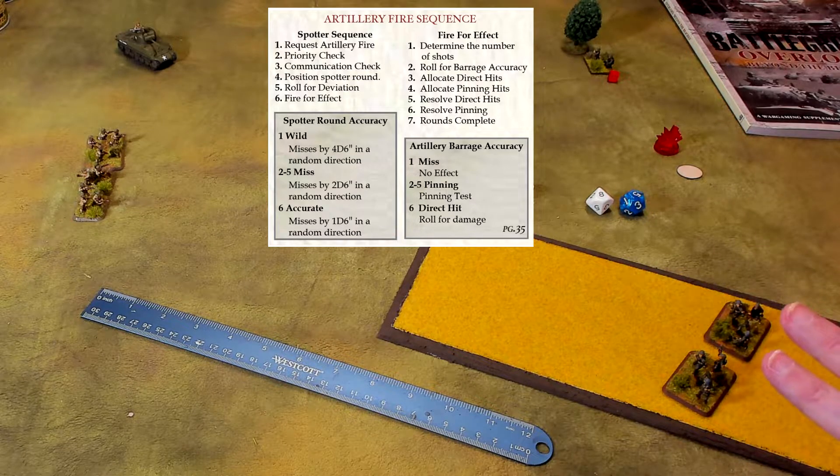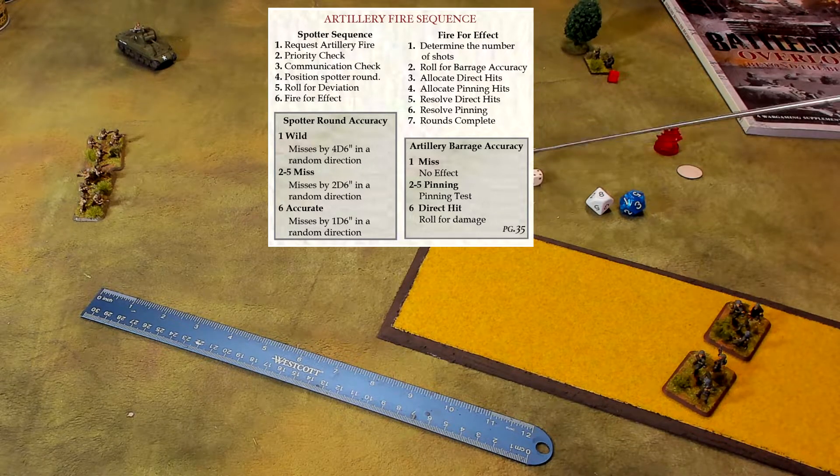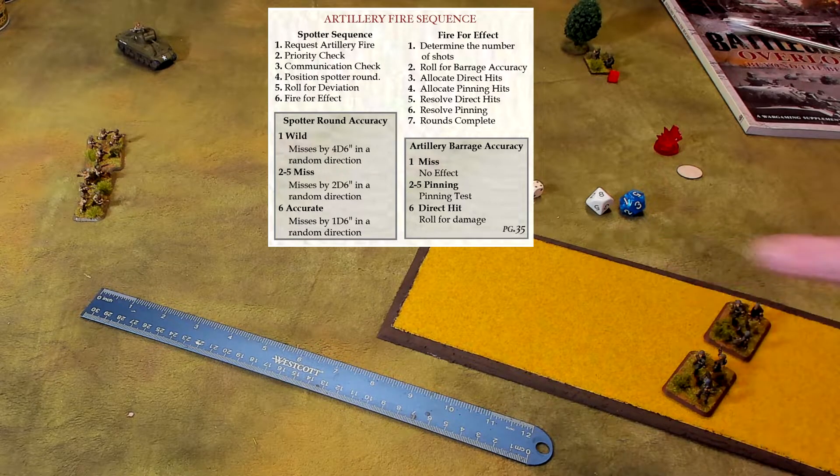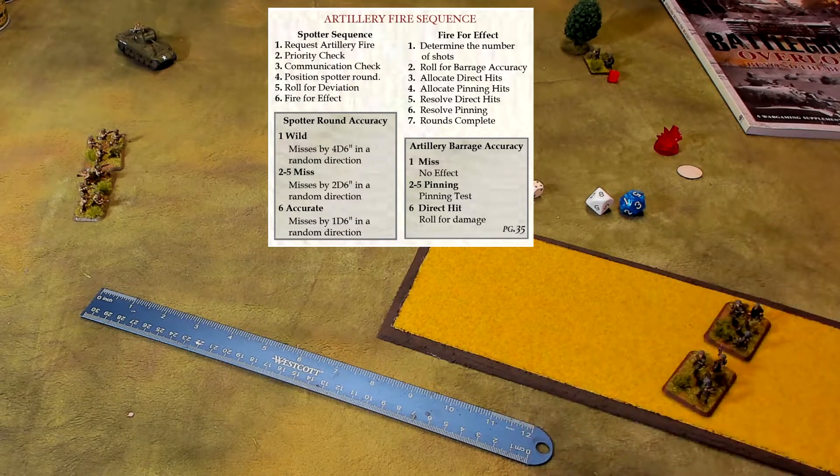To use your on-table or off-table directly supported artillery — including mortars bought as platoon support — the observer still needs to make a communications test to talk to the batteries. The default number is 3-or-better. The spotter makes one communication test roll regardless of how many guns he's trying to reach. If you get a 3-plus, you made it. A dispatch gives an automatic pass; a communications team gives a reroll; wire communications changes the required roll from 3 to 2. Remember, ones always fail and sixes always succeed.